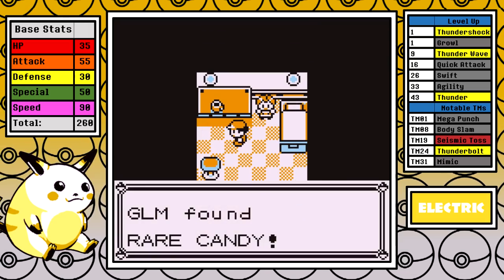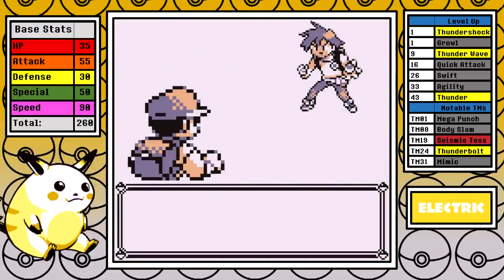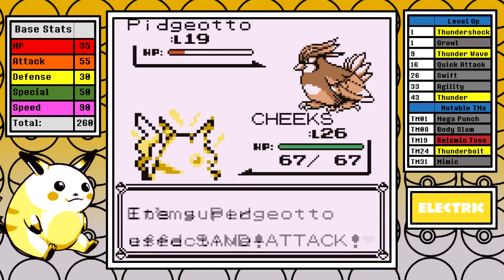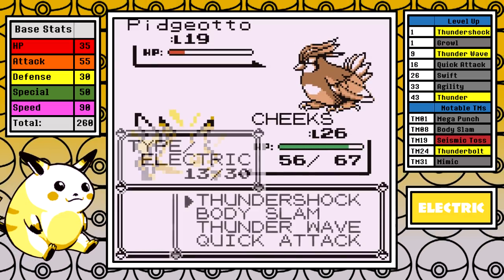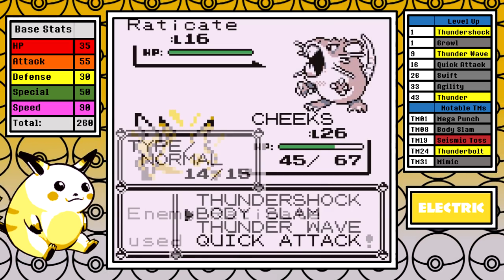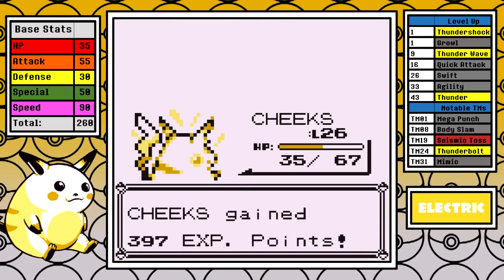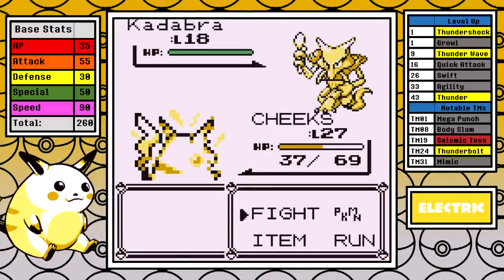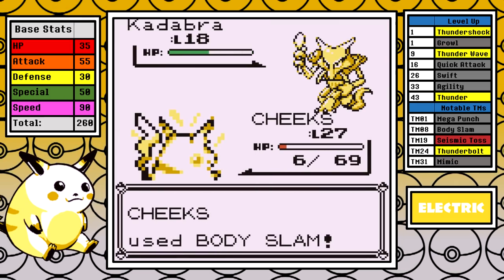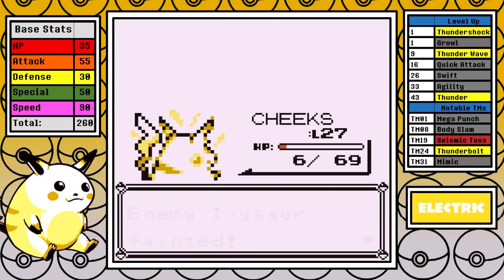I pick up the Rare Candy guarded by the Gentleman and immediately go to rival number 3. In this fight I take a single Sand Attack, and I swear that is the most annoying attack in the entire game. From my research, a single Sand Attack drops a 100% accurate move down to 75%, a second down to 60%, and so on. I do miss once against the Pidgeotto, but the real thing that almost made me rage was missing two straight Body Slams on Kadabra. I kept playing it out rather than rage quitting, and I actually squeaked out a win. The TLDR is that Sand Attack pisses me off.